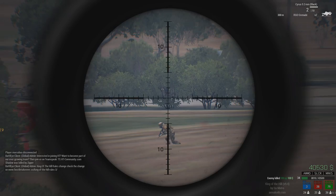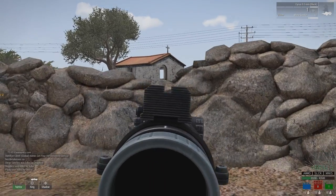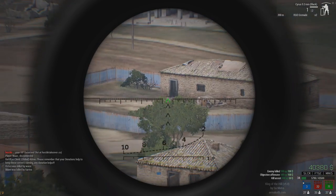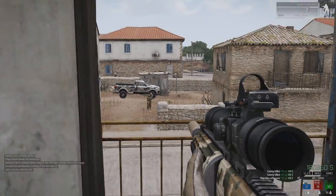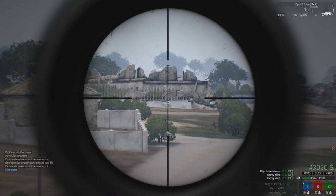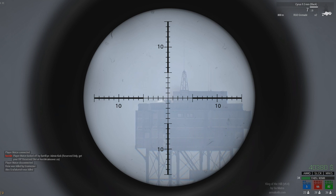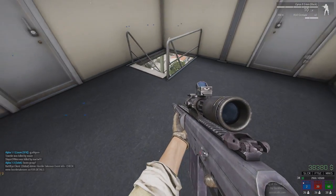The optics I like to use with the Cyrus are the DMS or the AMS, mainly because they both have the switchable red dot. The DMS is the only scope that can be zeroed down to 100 meters, making it a perfect choice for close to mid-range urban sniping. The AMS gives you extra zoom, and even though the lowest zeroing is set to 300 meters, there's no need to worry about that too much when engaging closer targets.